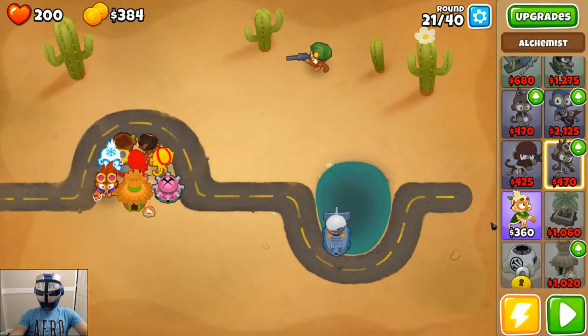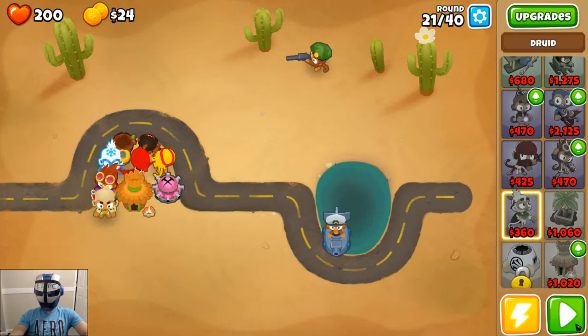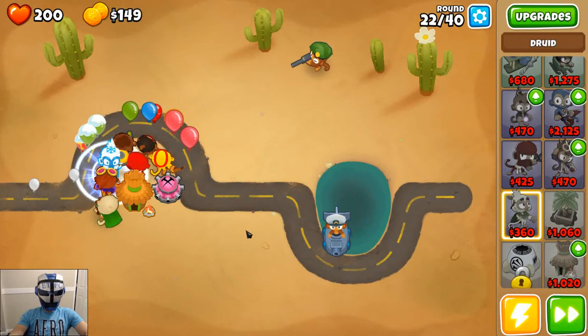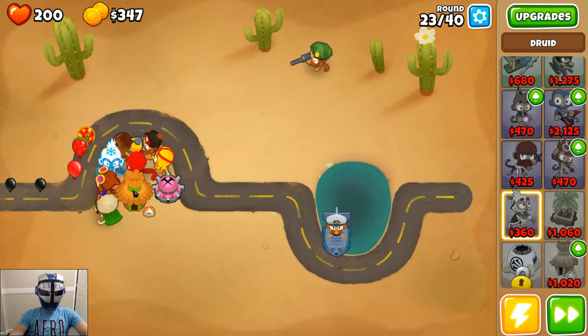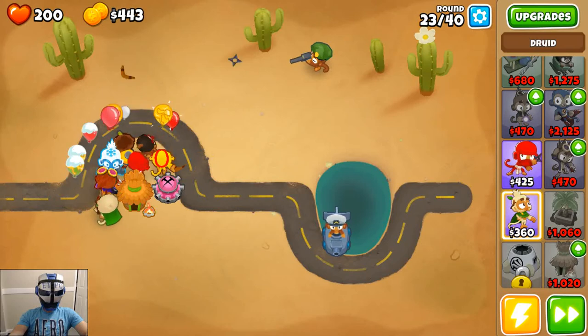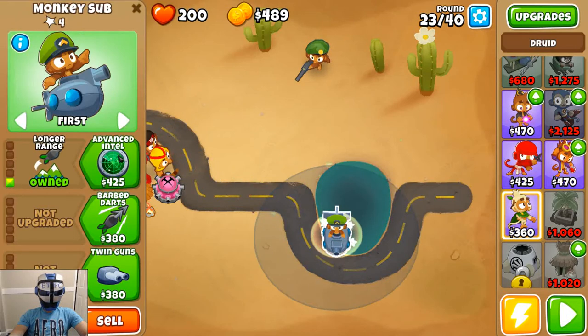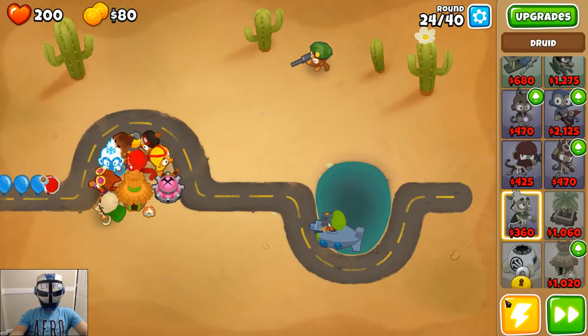I think we should get the alchemist. Everyone out there, get out there guys, take care of business. Let's long-range that advanced intel — that way it can rain down some missiles on everybody.